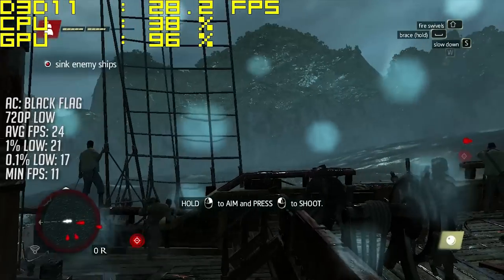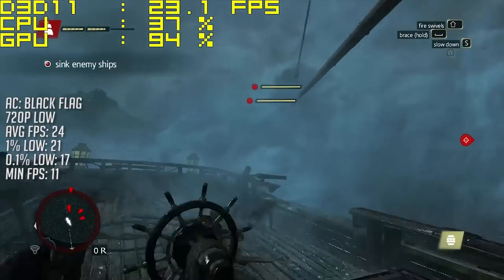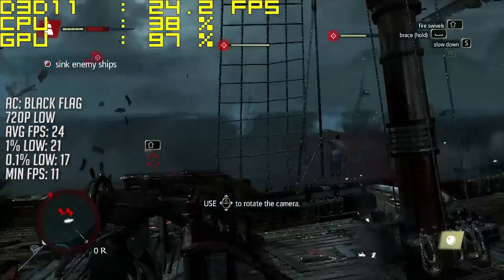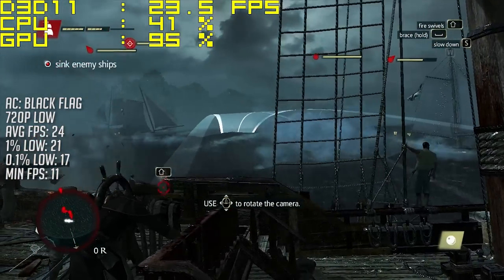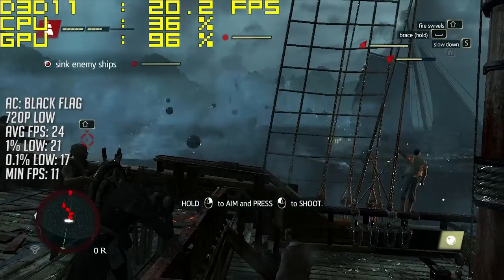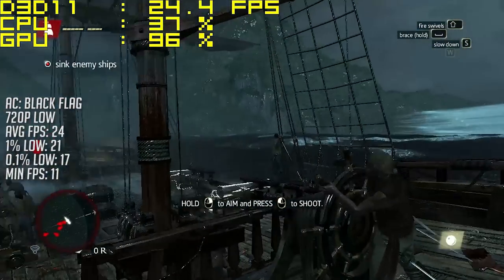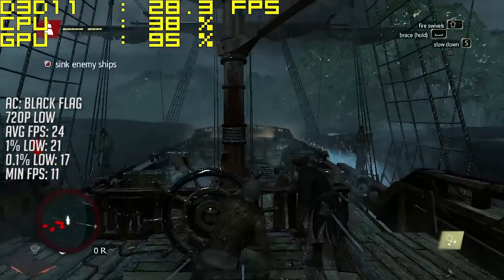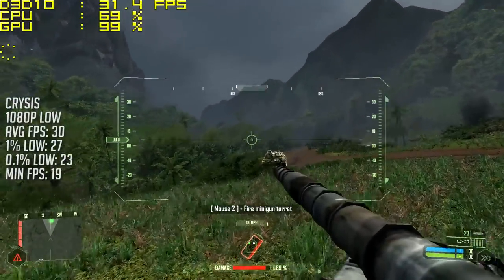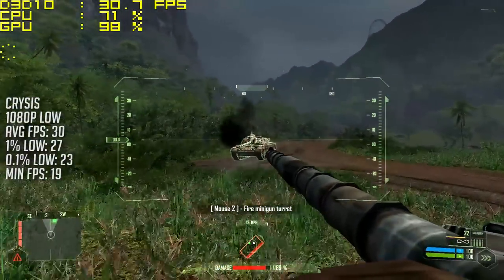We started off with one of my favorite Assassin's Creed games, and the last to support DirectX 10, which is Black Flag. Here at 720p with the low settings, the game averaged 24 fps but came in with a minimum of 11. As you can see, the GPU is running at 96 to 100 percent load almost all of the time.